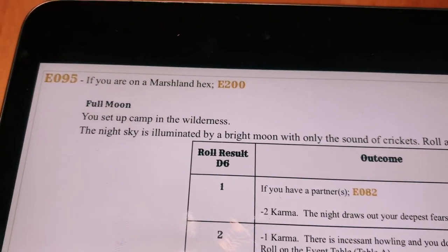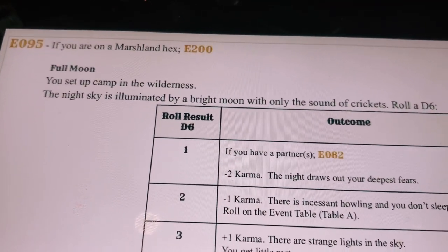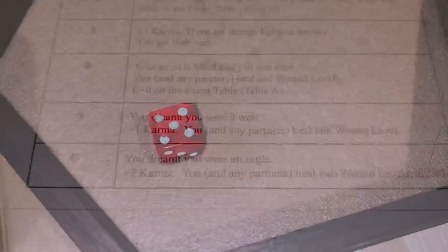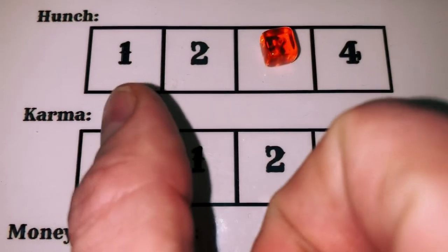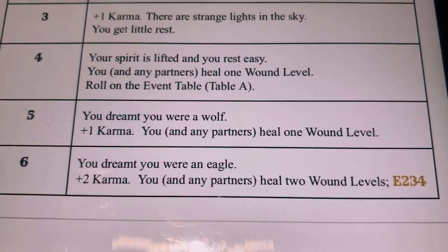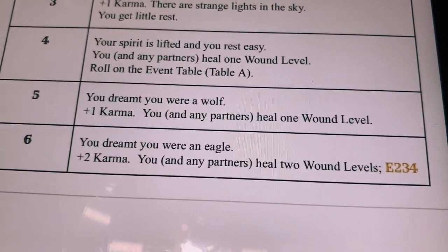E095 — there's a full moon. We are not on a marshland hex; we're on a forest hex. You set up camp in the wilderness. The night sky is illuminated by a bright moon with only the sound of crickets. Rolled a d6 — got a 5. You dreamt you were a wolf — plus one karma. So we gain one karma back. We're at max health though, so no healing needed. No further instructions, so now we can perform a new action.